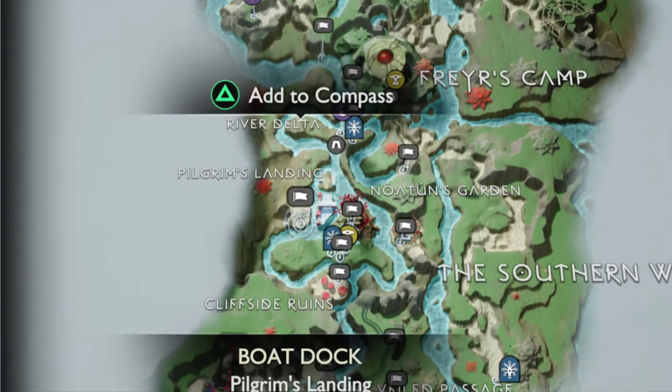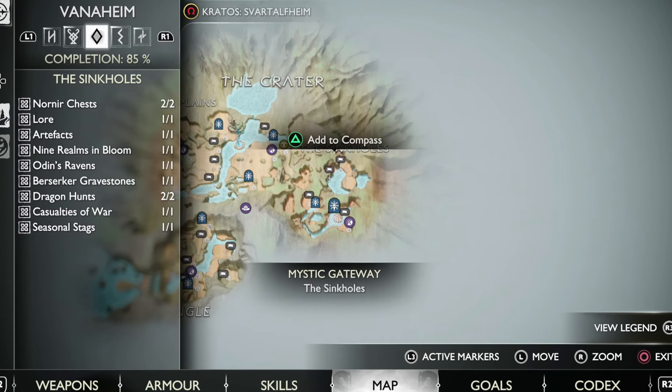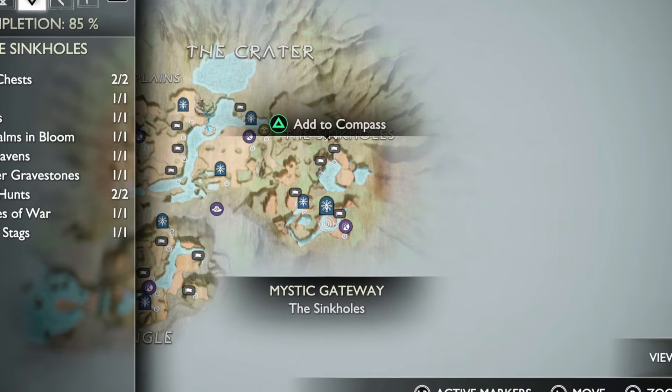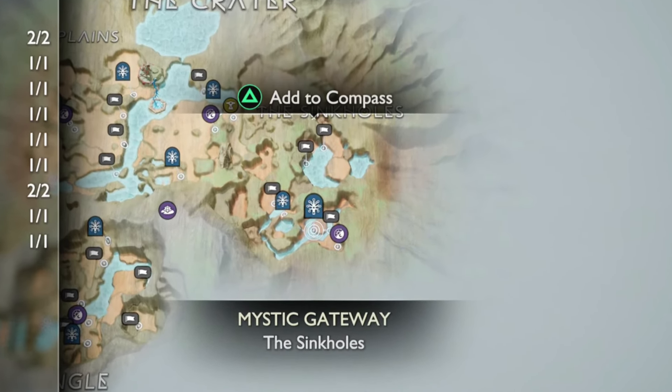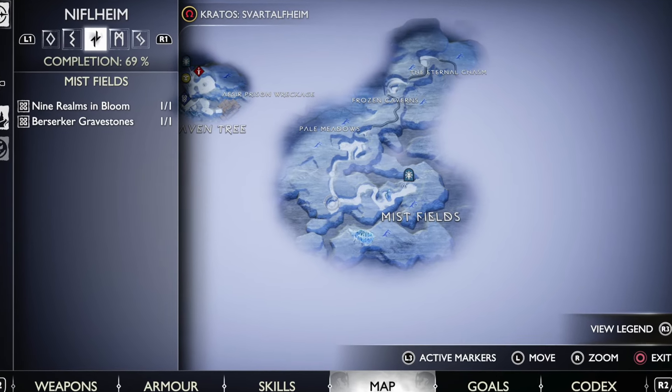Next up, after you've gotten those two locations, you'll want to go to Vanaheim — you can find a Berserker Gravestone right here on the Pilgrim's Landing. After this, you will want to go to the Vanaheim Crater, and you should find one at the Sinkhole.